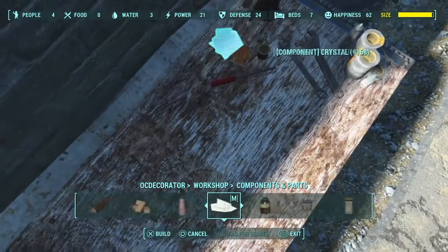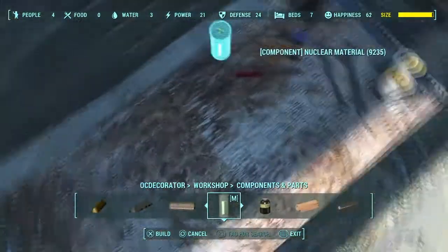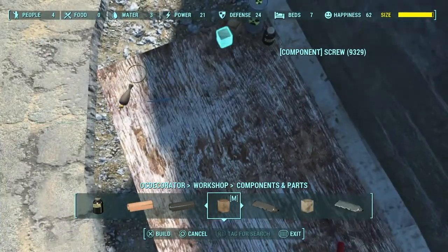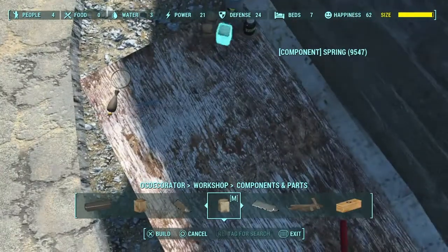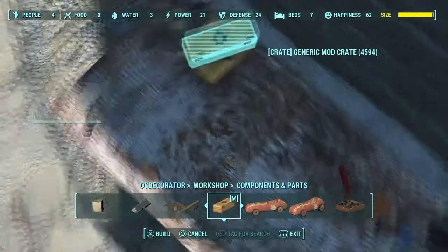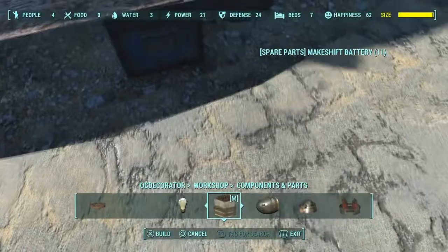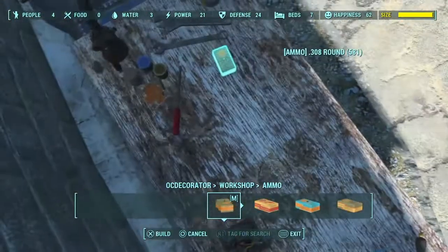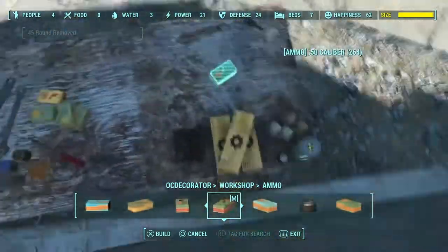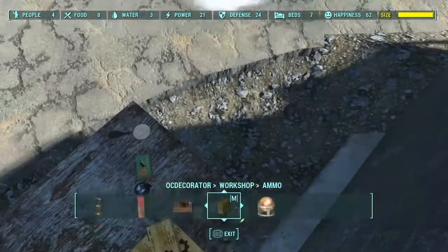I placed down circuitry because, you know, laser weapons and stuff - laser and plasma. Fiber optics, fiber glass - even though those aren't necessarily something you'd use, I placed them down anyway because they look like wiring. Then springs and stuff - that would be useful. Definitely some generic mod crates because those are probably some of the best things. Boxes of spare parts - those are everywhere in the game. Every workbench you find randomly in the game will almost always have a makeshift battery, so that's the reason I placed that. Then just loads of ammunition, because there's a shooting range right there.